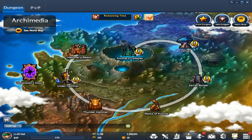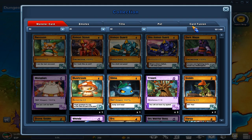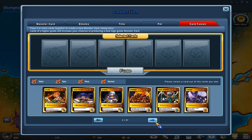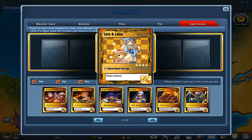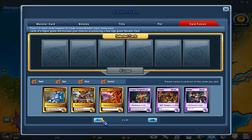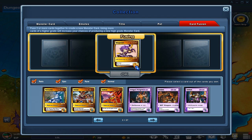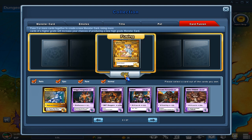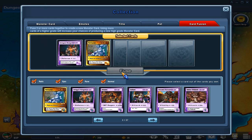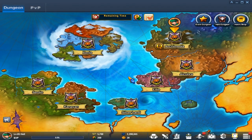You can also fuse cards. Honestly I don't like fusing cards because the system is completely random. Go to Collection, then Card Fusion, and you can fuse your cards there. I'll fuse defense and vitality — I probably won't get anything good. It's completely random. I got a 21% card. Fusing two special attack cards — let me see what I get. I get the same card twice. Like I said, it's kind of random — sometimes you get the same card, sometimes you get a different card.